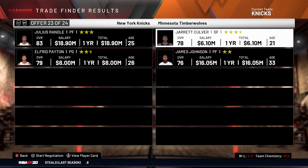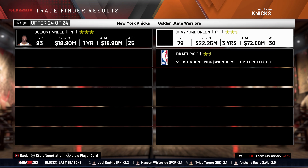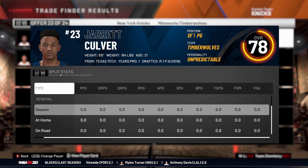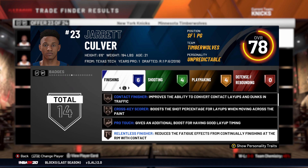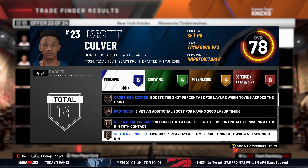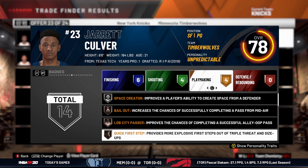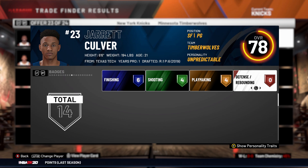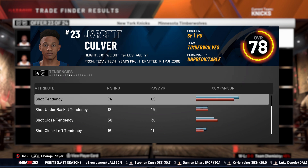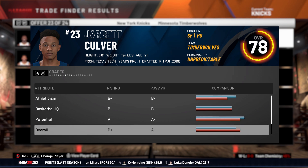Jerry Culver — this is tempting. Let me check this dude out. What kind of badges does he have? Fourteen — Finisher, Contact Finisher, Cross-key Score, Pro Touch, Relentless Finisher, Slithery Finisher. He's a small forward slash point guard, which is a weird combination — not very common that you see that. Potential A.